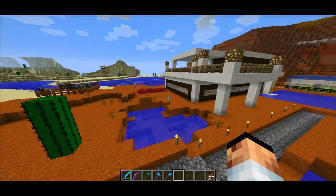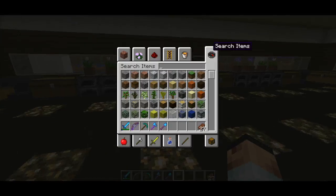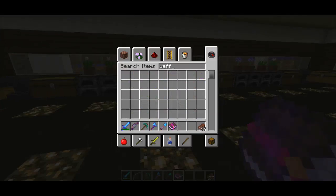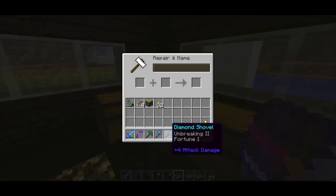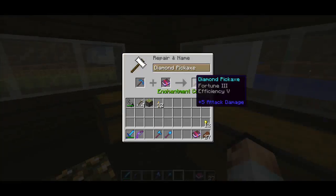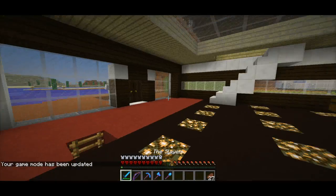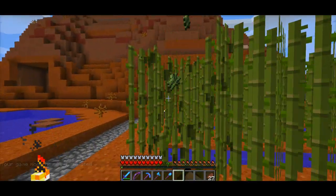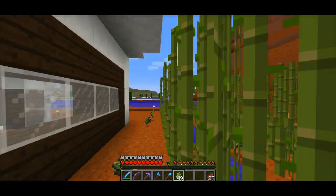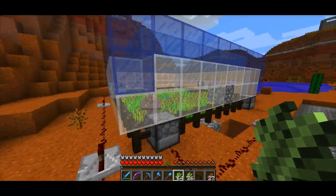Let me just re-enchant this really quickly, then we'll get back to doing something else. So it had Fortune 3, Efficiency 5, and also Unbreaking 3. Good - let me quickly go to the end chest. Let me grab all this. He has been working pretty well lately. I don't really know what he's doing but he looks like he's doing fine.